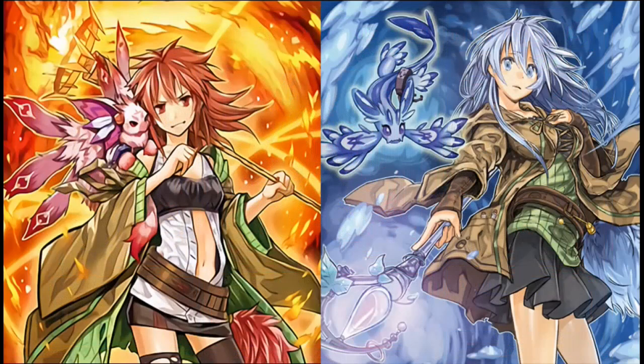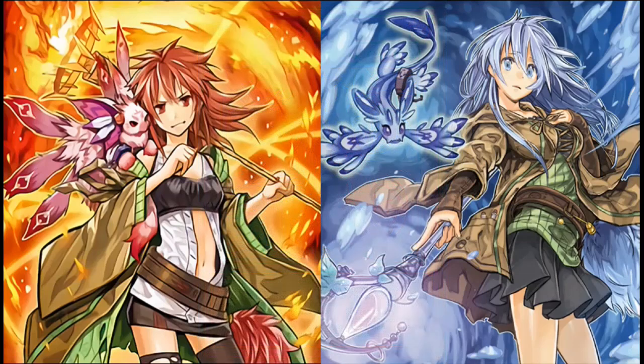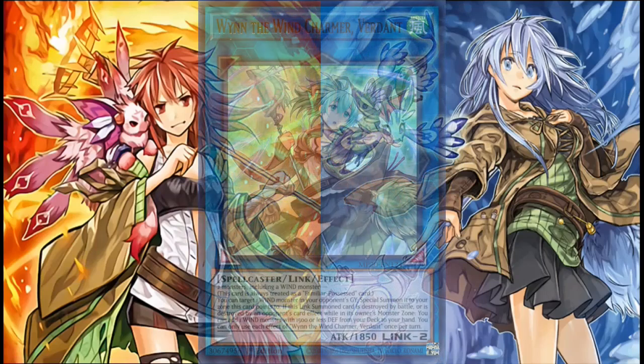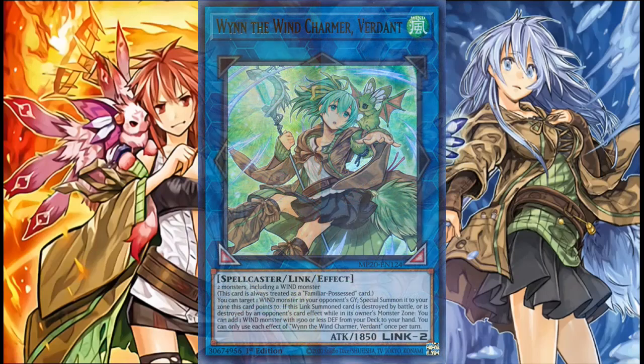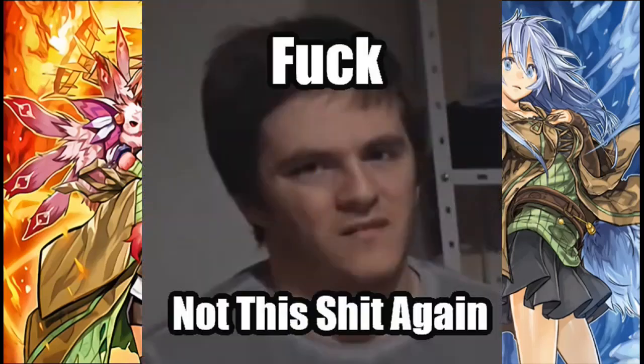2015 was Charmers' best year in terms of existence, since we got the trap that would carry the deck unpossessed, which made the deck ever so slightly more playable, considering it allowed Charmers the chance to actually survive battles, but not the numerous removal options capable by 2015 standards. 2019 to 2020 was much kinder to Charmers though, since we got their persuaded boss monsters in the form of the Link 2 retrains and their structure deck, bringing in a big wave of mediocre support, which I now have to assess, Archetype Archive style.